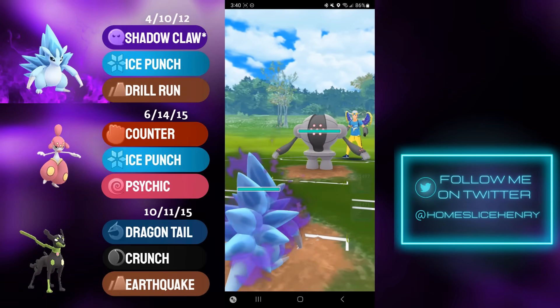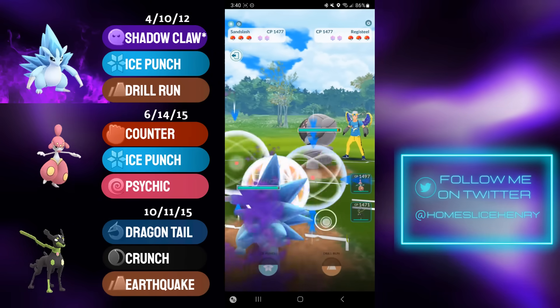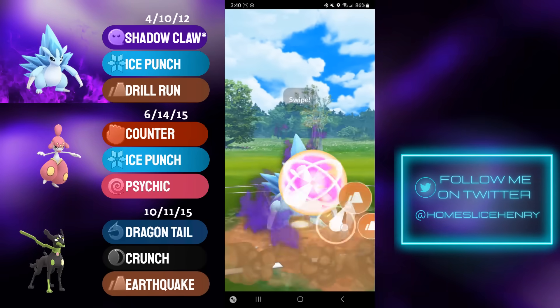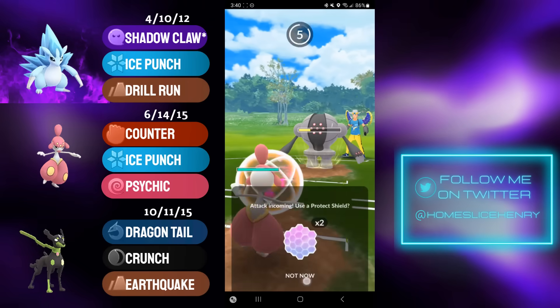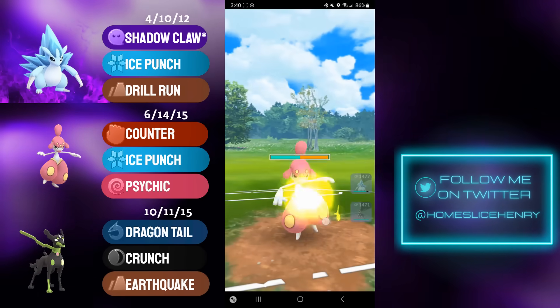Hopping into the next match, leading Shadow Alolan Sandslash into Registeel. This is a fairly neutral matchup as long as Sandslash has shields, which it does. I'm going to overfarm slightly and go for the Drill Run — not going to be lethal, but it will deal quite a lot of damage. I'm going to wait a turn and look for the catch onto Medicham; unfortunately I don't get the Focus Blast catch, but the good news is they still throw energy. They go for the Zap Cannon, then send in Altaria.